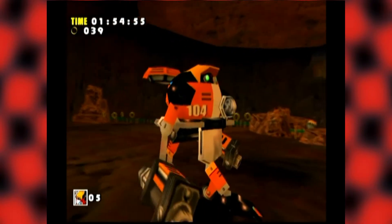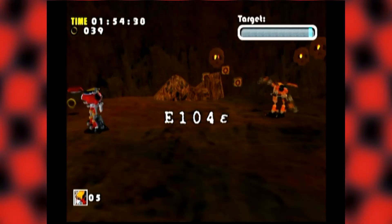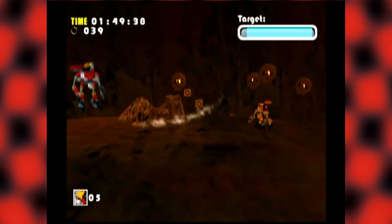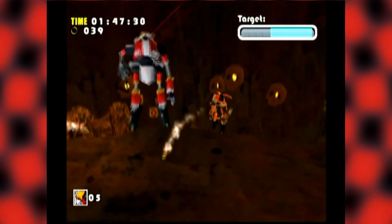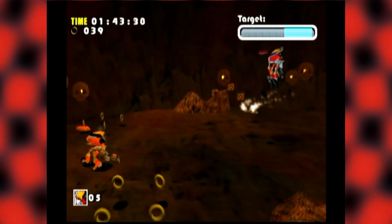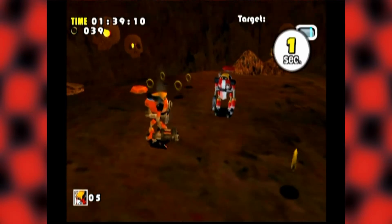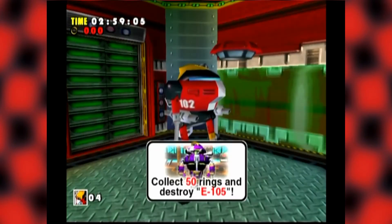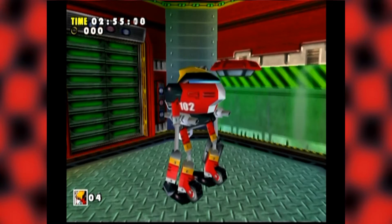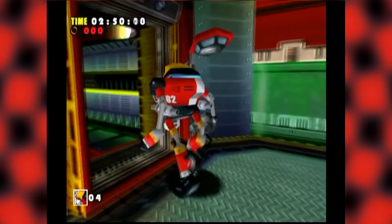Hey, we actually made it. E-104 Epsilon — this one's Epsilon. Who's the other guy? He has homing missiles. Okay, final stage for Gamma. We have to avoid red, and there is red right around that door and right in front of us. So, until next time.